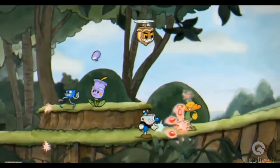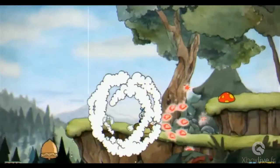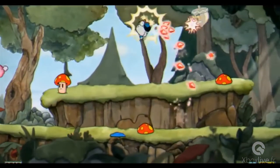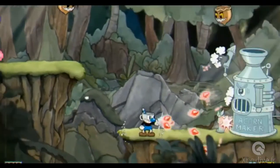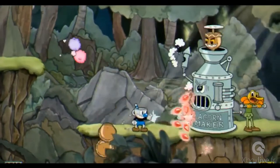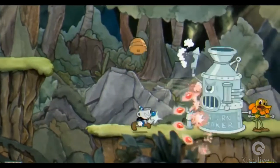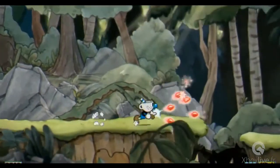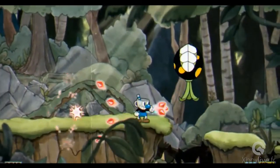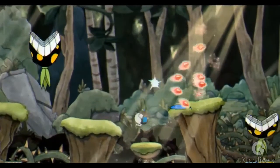I'm going to switch my weapon out here — I prefer the Spreadshot, it's just a little bit stronger. In the HUD, your health points are indicated with a number, and your super bar is indicated by the cards shown. When it's full, they'll be rotating. That looks familiar. Yes — we paid homage to some of our favorites.